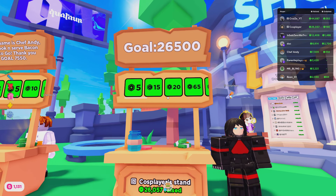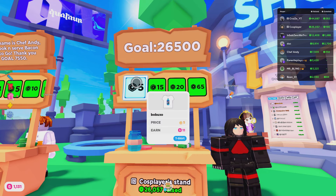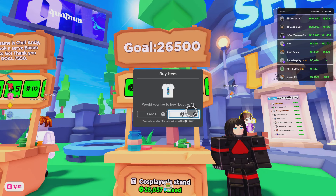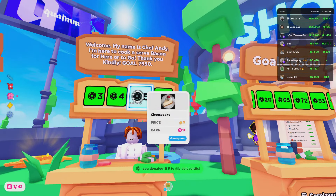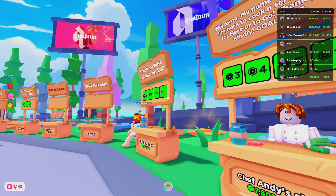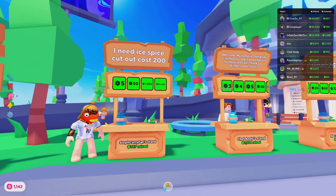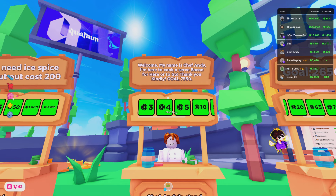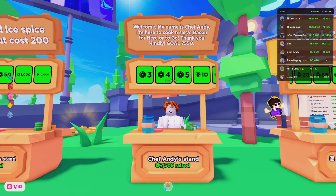Yes, they've gotten a bunch of donations, but I'm going to tell you guys why you don't really want to do this. It's a good idea to have a goal, but a lot of people like to have reasons. A lot of people like to have fun game passes. Look, we get a soda pop right here — I'm going to go ahead and purchase this because of how stupid this shirt is, and I'll probably never wear it, but it's just cool to have. This guy says, 'Welcome, my name is Chef Andy, I'm here to cook and serve bacon for you — thank you kindly, goal 7,550.' I like what he's doing, but I don't like how he's AFK, and that's what a lot of players don't like.